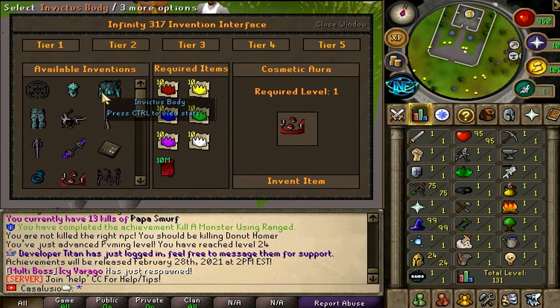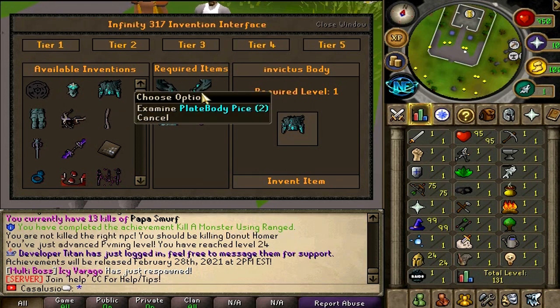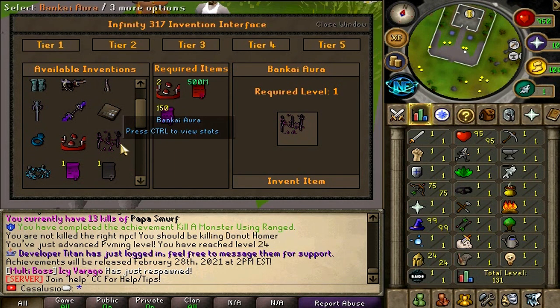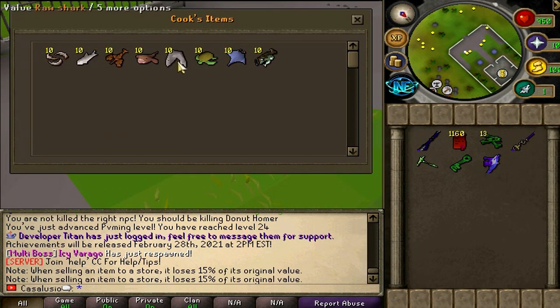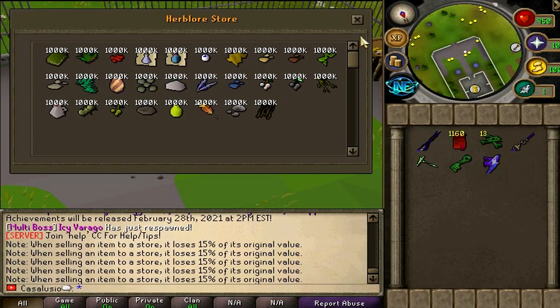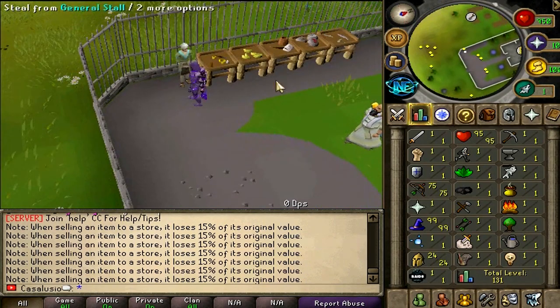Available inventions — you can just right click by example. The Invictus Body: the required items are Plate Body Pies, Plate Body Pies 2, Plate Body Pies 3, and 125 quad scrolls. It can go up to tier 5. Here we have some shops — raw food for cooking, a tinderbox for firemaking, a herblore shop, a summoning shop, and some skilling stalls.